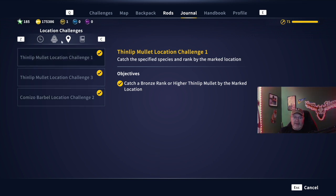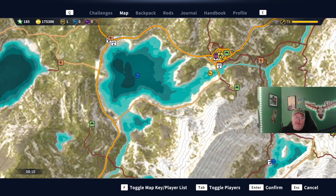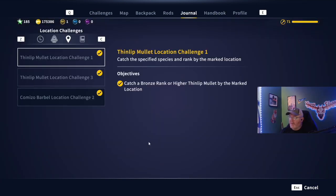One of the things you look at here are these location challenges. For example, thin lip mullet location challenge one. If it's a one, then it is a bronze rank or higher. These are usually going to be somewhere like this where the road just ends at the water. There is usually going to be a boat valet and a sign beside it that'll have 'catch such and such fish - bronze, gold, silver.' I have found some that are not beside boat valets, so just because the road ends at the water doesn't mean that's where all of these locations are — it's where most of them are.